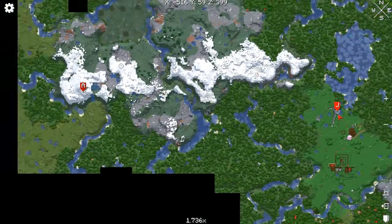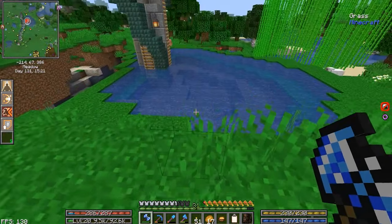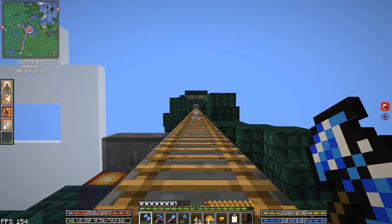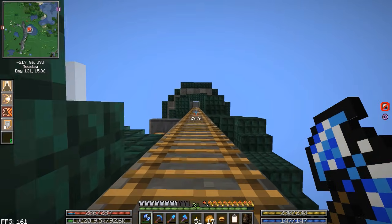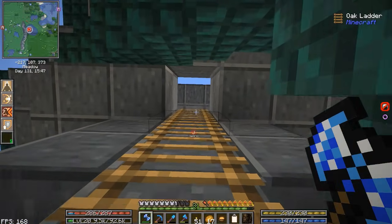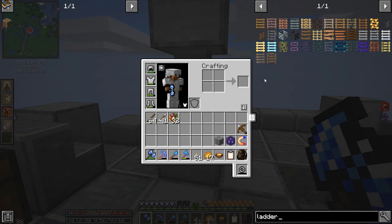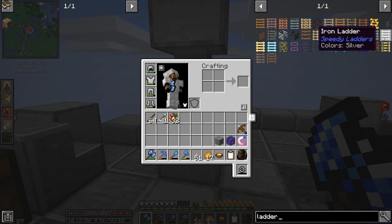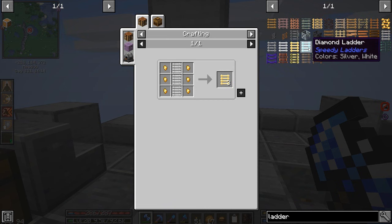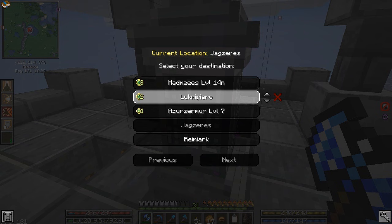Today we haven't done a lot of exploring, so we're going to teleport out to Luke. I would love to get a better way of getting up and down here. A vanilla elevator would work very well, but there's a lot of other methods - there's a Create elevator, there's sky hooks from Immersive Engineering. There's also speedy ladders in this mod - you upgrade from stone to iron, iron to gold, to diamond. Diamond would be a little expensive to get all the way up.